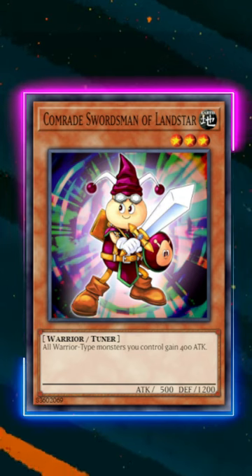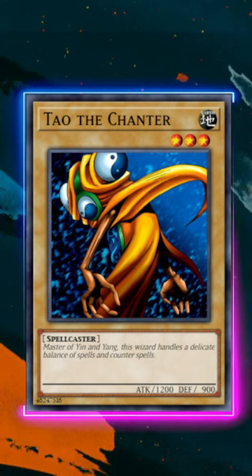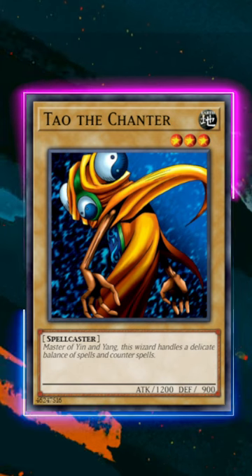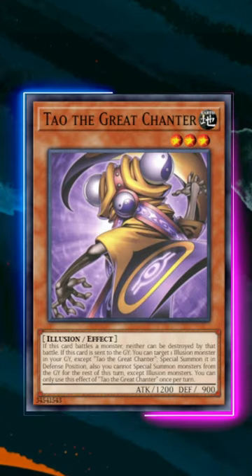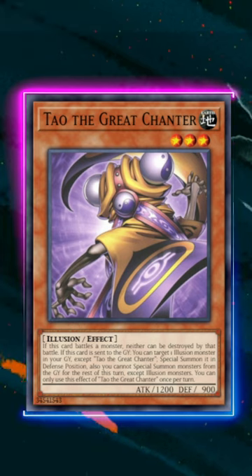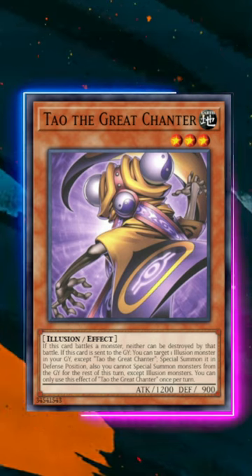And in the OCG, there's also an OCG-exclusive vanilla called Tao the Chanter, which we actually haven't got after over 20 years in the TCG. But as an aside, they're getting a new retrain called Tao the Great Chanter, which is just a nutsy version of himself. What do you guys think is your favorite retrain?